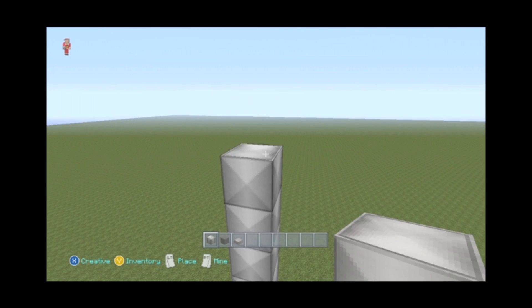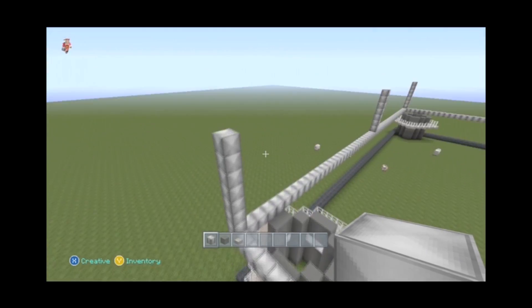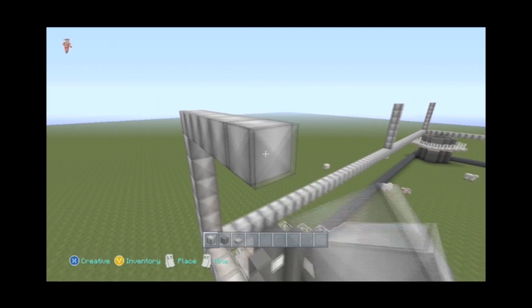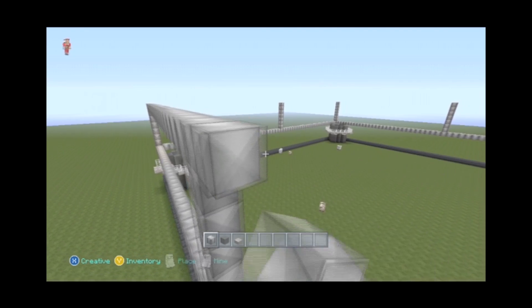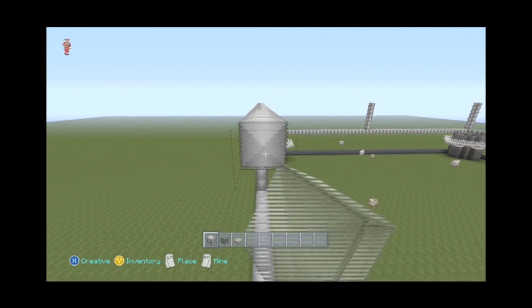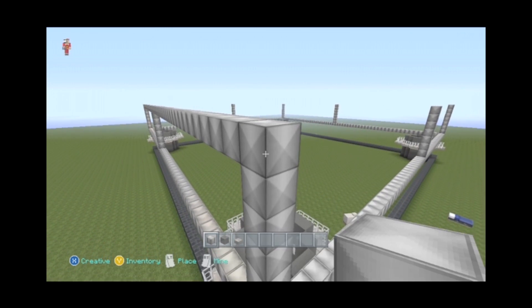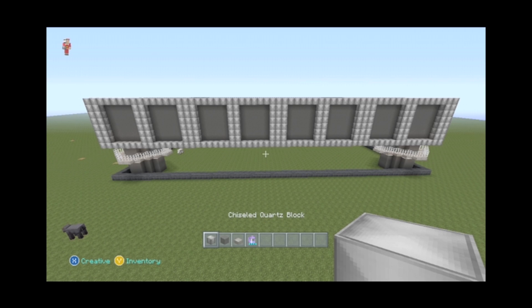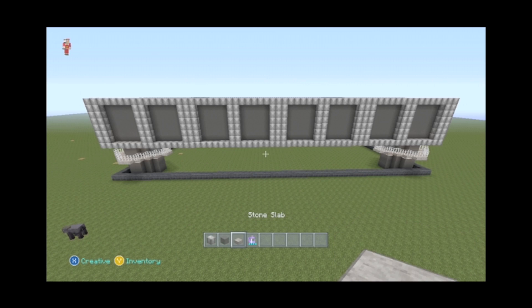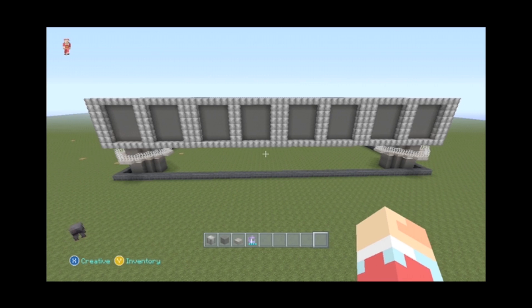There we go — we've got these complete. Now we are just going to connect them all. We're going to run this all the way around, and what this is going to do is give us an edge around our platform that'll add space, depth, contrast, and realism. You can see we've got a pattern of inlaid wool with the chiseled quartz block running along making this grid. A potion of swiftness will really help when you're filling in all this wool.